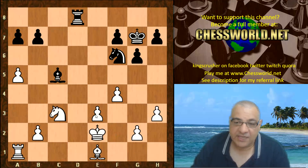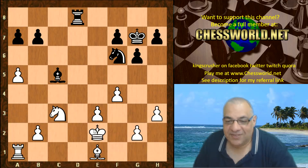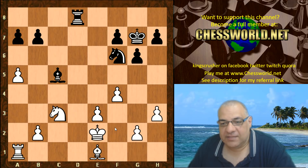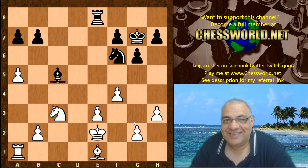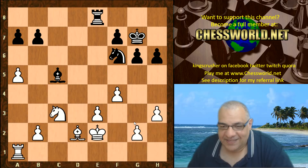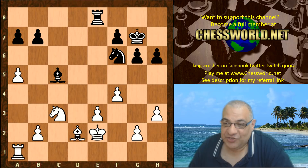King f2 in advance of Bishop c5 to protect e3. Bishop c5, King e2 - and the king is nicely in the center. It's like Capablanca is playing this. When Leela is under great pressure from the opening, there's this calmness - the Capablanca style is invoked. Rook e8, Bishop d2, h6.